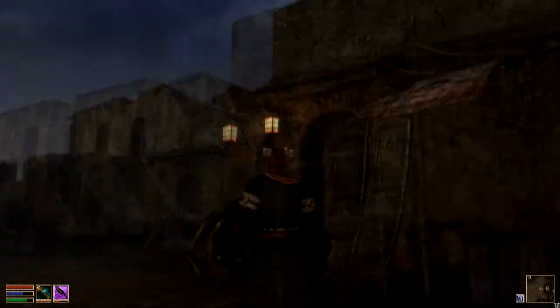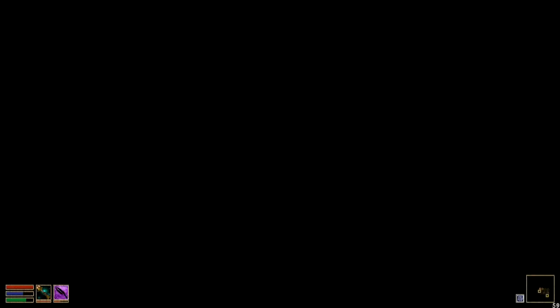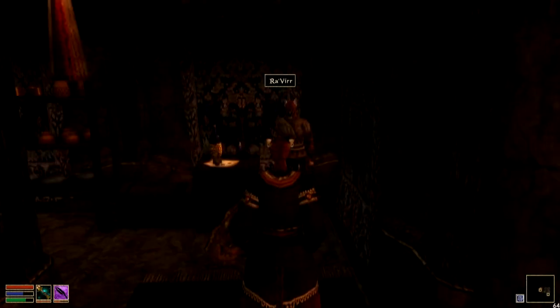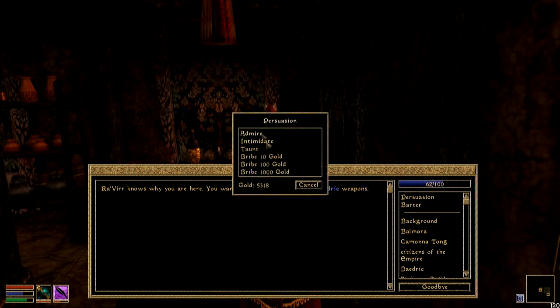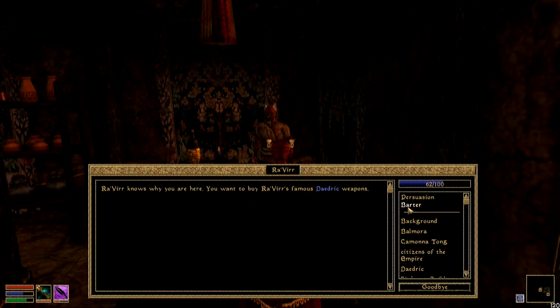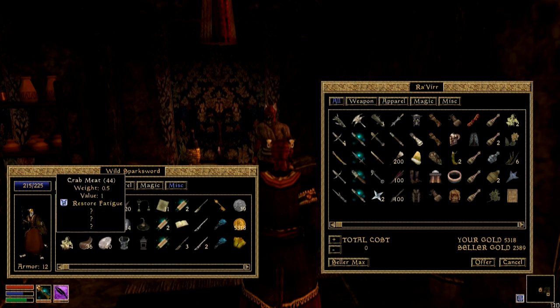Now this is Ravia in Balmora. This guy's only got 600 gold but he buys skooma so you've got to love him. The first thing I want to cover is this disposition value here. You can increase it through bribery and stuff like that, but you can also do it by buying or selling any item.